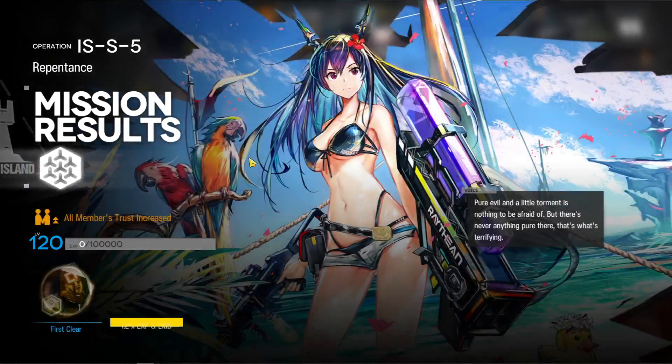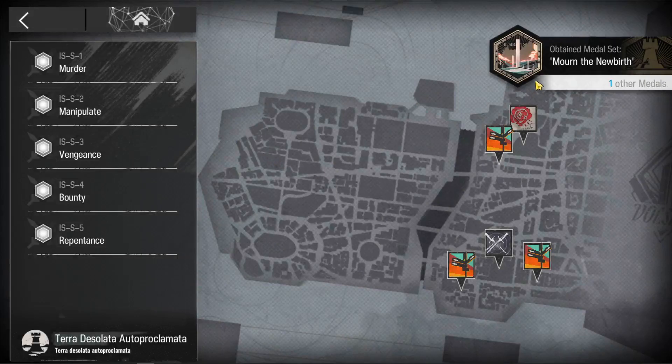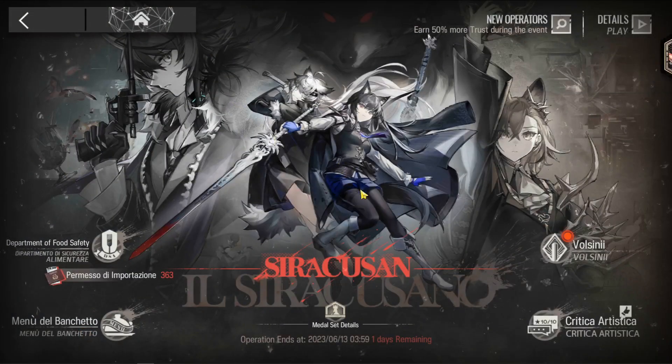If you don't have a strong Texas alter, you could instead use somebody like Menage or Surtr to finish off the boss. Anyhow, I hope you find this useful, even though it's really close to the end date — better late than never. Outlaws, it's been nice having you around, and I'll welcome you back any time.